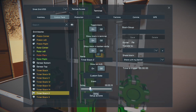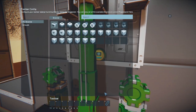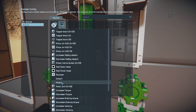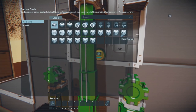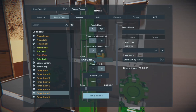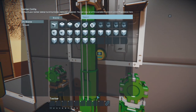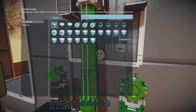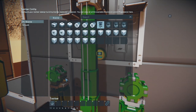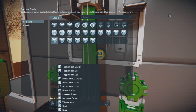Go to timer block two — delay two seconds, set up actions — and for this one we want to attach the side rotors. Then add timer block three and put it to start. For timer block three set a two-second delay and set up actions: we are going to detach the center rotor. If you don't detach the center rotor, all three pistons will basically try to mimic each other and you'll get stuck at the same level. Along with that, add timer block four — it's going to start timer block four.